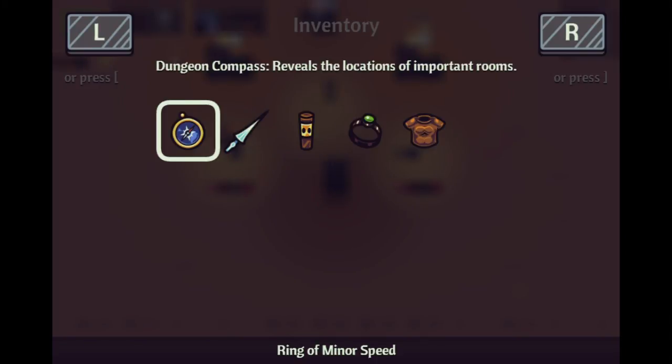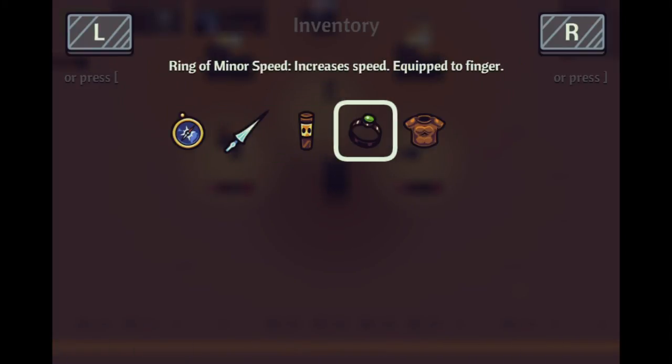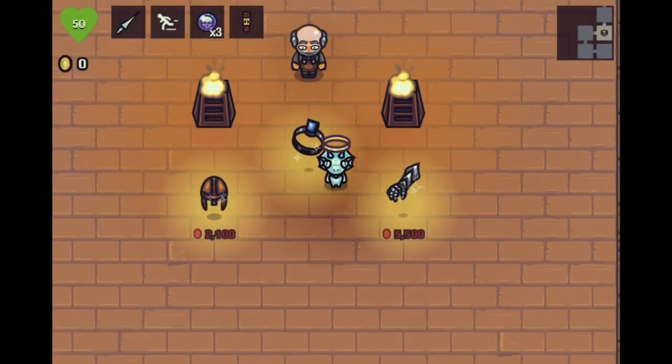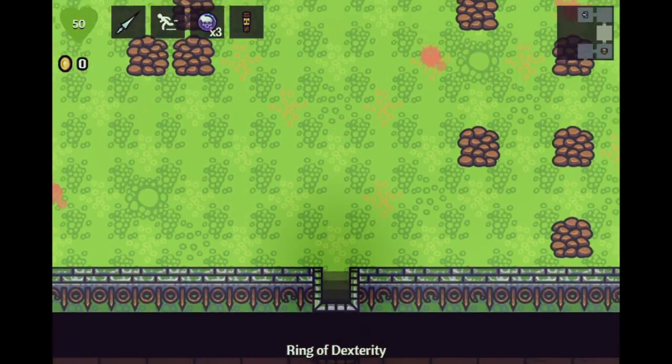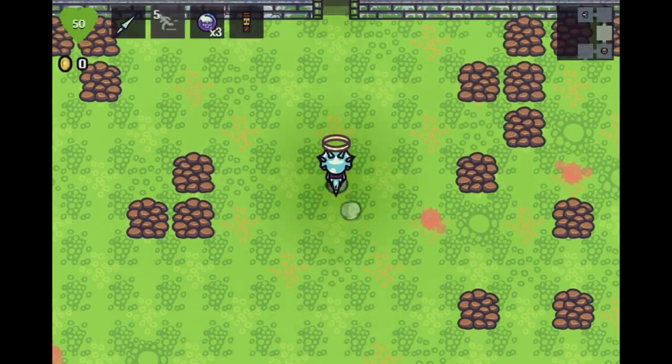Ring of minor speed. Oh — you can only have one ring? That doesn't make any sense. Increase the speed — equip the finger. Oh, we should have just got the helmet by that token then. Well, lesson learned.